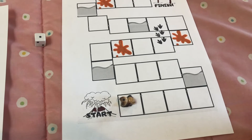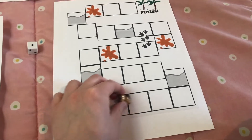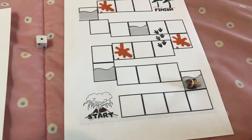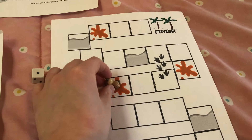There are some special spaces on this board where if you land on them certain things will happen. If you land on one of these quicksand spaces, you're stuck there and you have to lose your next turn.